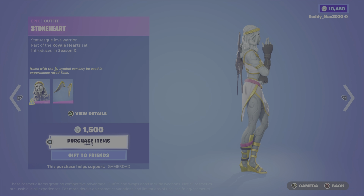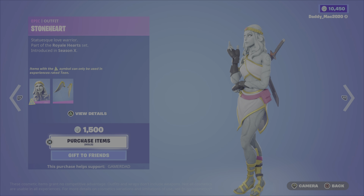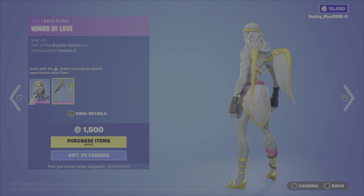Then we have Stoneheart from the Royale Heart Set, Season 10. I think this is actually a pretty cool outfit as well. Oddly though, this one is rated teen — not too sure why. Then there is the Wings of Love Backbling, which goes great with the outfit — the gold with the gold wings, gold headband, gold boots.